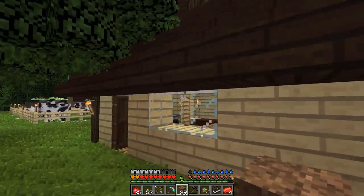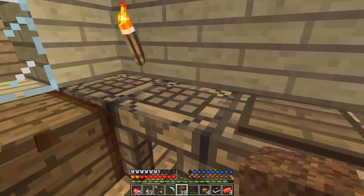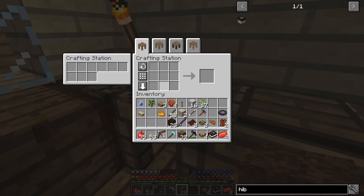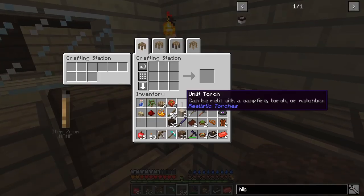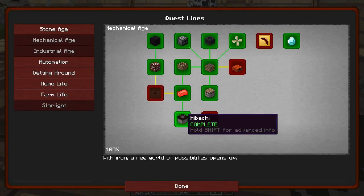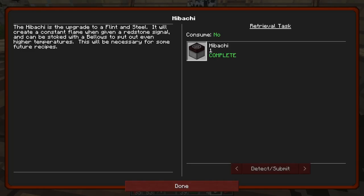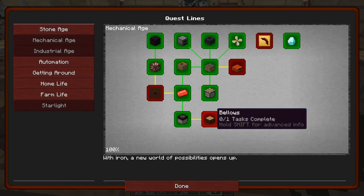We've got a heating element right here. Let's craft this all together into the hibachi. I'm not sure what the hibachi exactly is, but I think it's something to do with smelting metals maybe. I guess we're gonna find out — it says in the quest book as well. We've got this thing and it's detected it. It says it's the upgrade to flint and steel. It will create a constant flame when given a redstone signal, and it can be stoked with the bellows to put out even higher temperatures. This will be necessary for some future recipes.